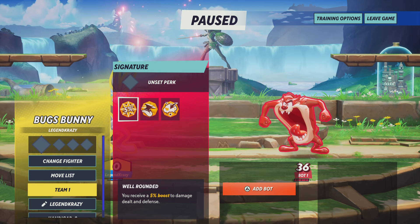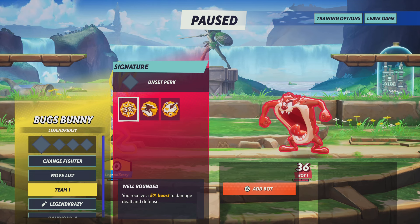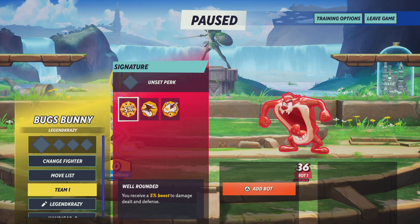Taz — absolute dog. I remember back in the day during the beta when you did a free-for-all, it would look like Ninjago on the map when everyone did their tornado attack. It was crazy.